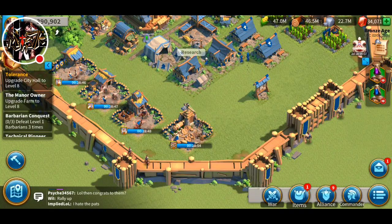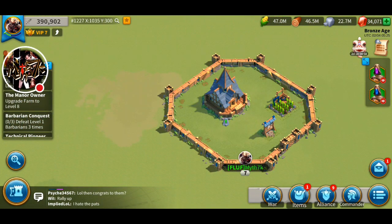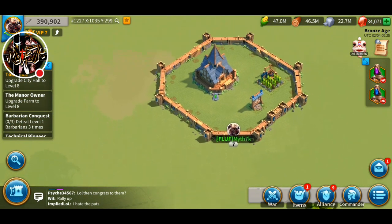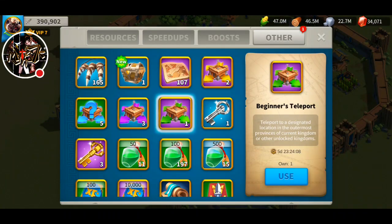In today's video, it's going to be the first video of the series, and I will be talking about my jumper account. As you can see here, my jumper account has 390k power and I have been playing it for four days. You can see my beginner teleport — I still have six days left on that.